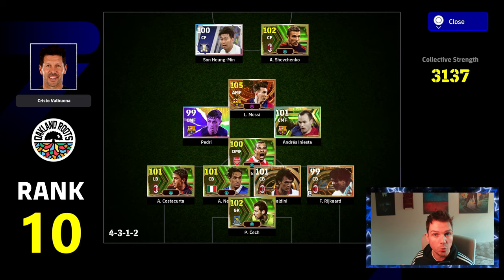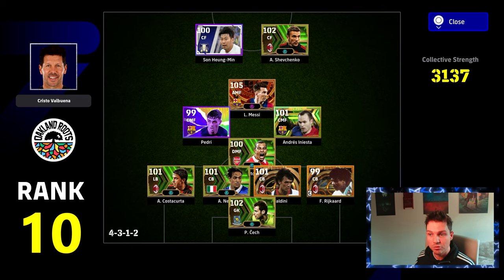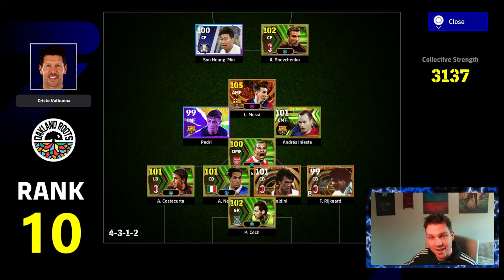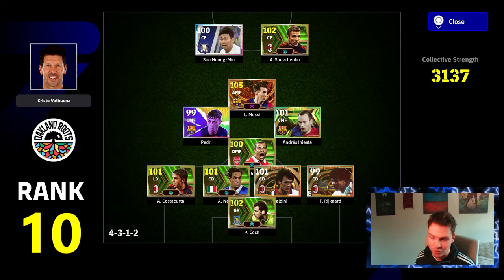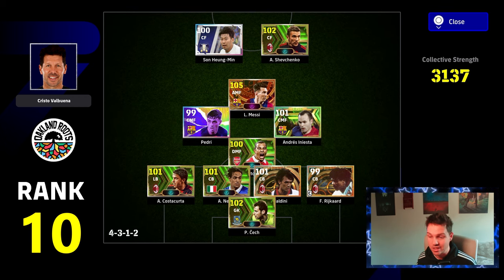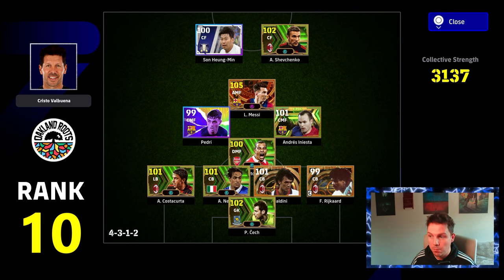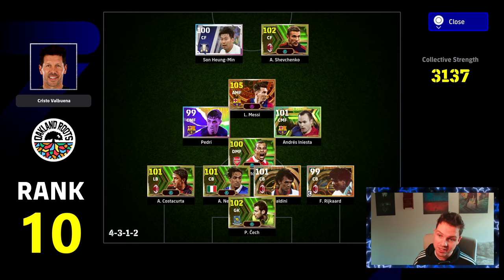We're going to be taking a look here at rank 10 to rank 1, starting with rank 10 — Christo Valbuena. We've got our 4CB centre-back partnership. Costa Corte essentially acts as another centre-back playing as a left-back. You also have two strikers up front, and a midfield with one holding midfielder, two central midfielders, and an attacking midfielder.